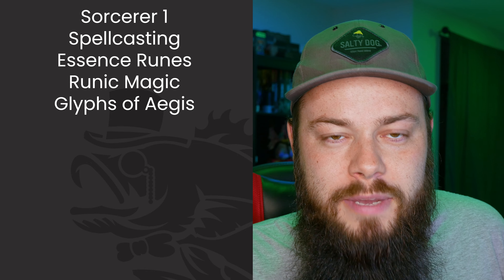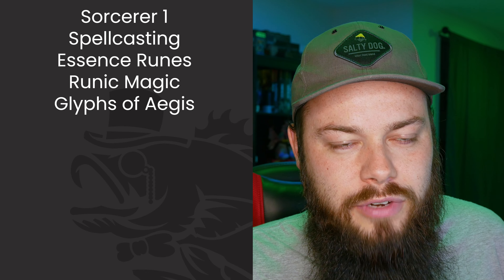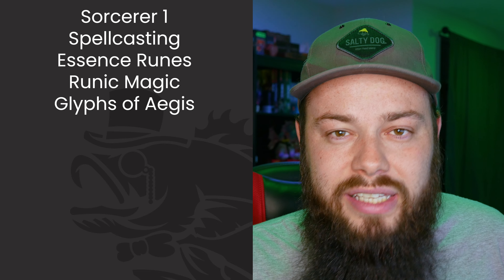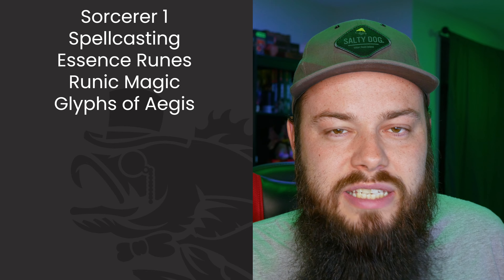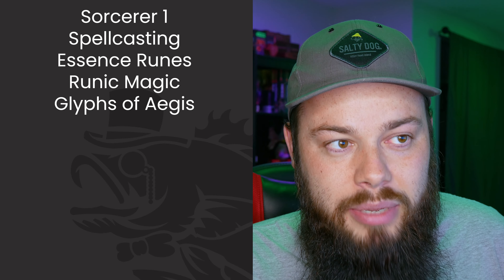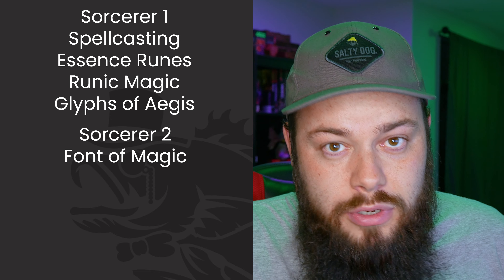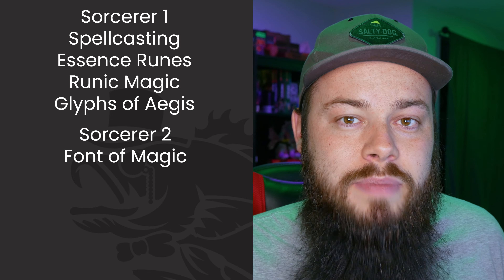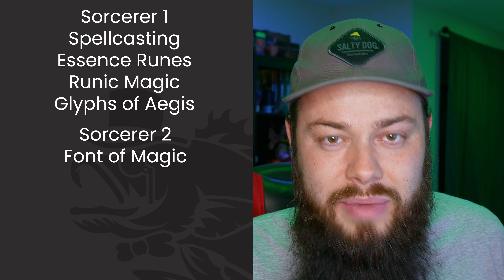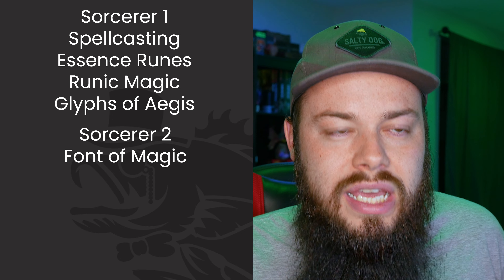For first-level spells, the must-haves are Absorb Elements, Shield, and Silvery Barbs. Mage Armor also goes in since we're not wearing armor — it bumps up our AC at least a little. At Sorcerer 2 we get Font of Magic, giving us sorcery points. Combined with Metamagic Adept, we've effectively doubled our sorcery points, which is great. Remember: rune count equals your Sorcerer level, not your sorcery point total.